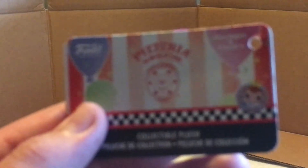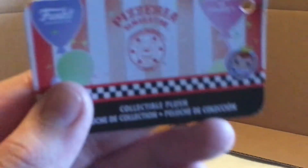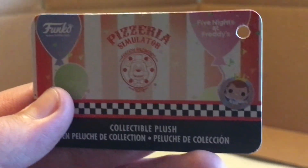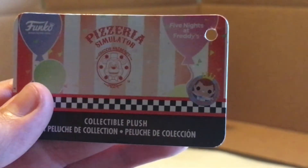Let's take a look at this tag real quick. It's got the Pizzeria Simulator logo, and then it's got the Freddy Fazbear's Pizza logo on there. And then Five Nights at Freddy's in the corner, and Funko right there — collectible plush.